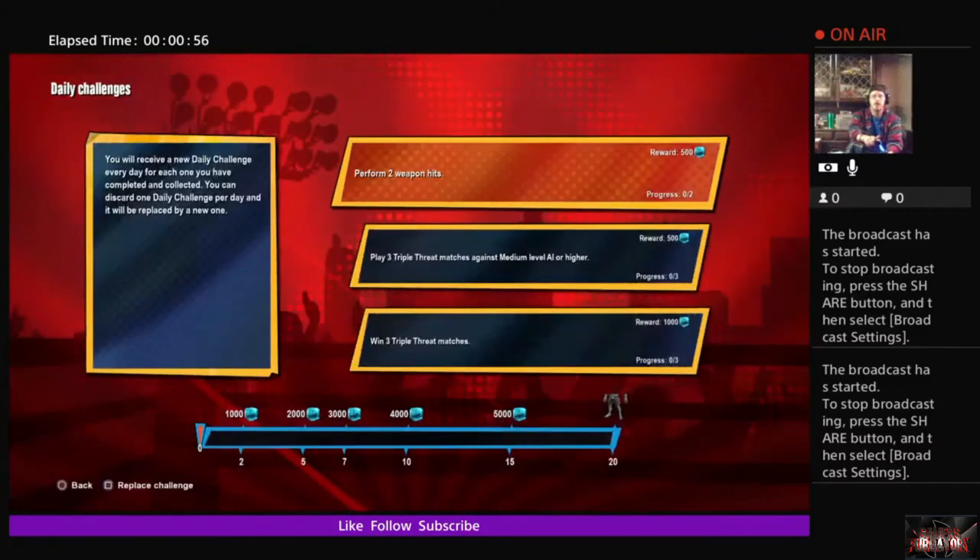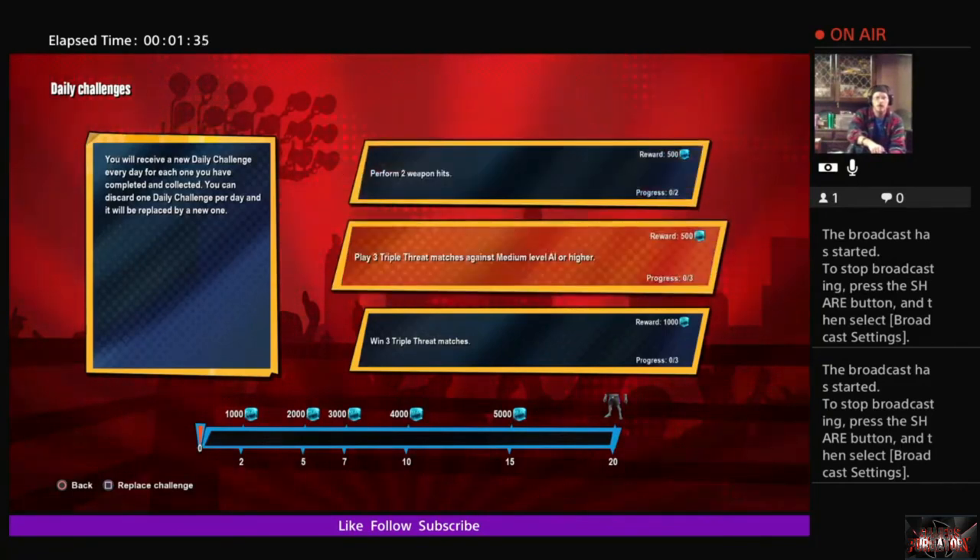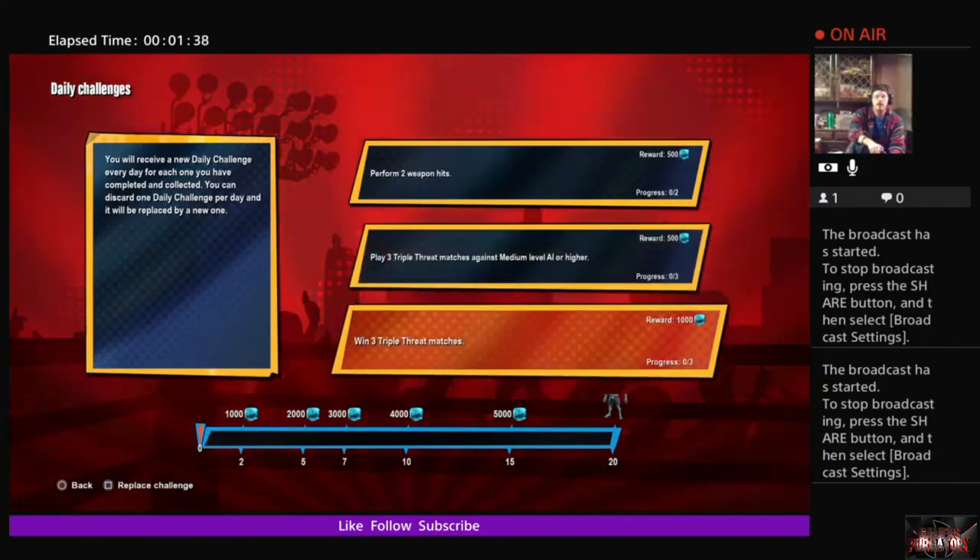When you go into that menu you're going to see something very familiar — you see this in basically Rocket League and Fortnite as well, which I feel very comfortable with. There's a little meter at the bottom that will show you your progress and what you unlock as you complete these daily challenges. For example, just like Fortnite, daily challenges are like 'perform two weapon hits,' play three triple threat matches against medium level AI or higher, and then win three triple threat matches. Those two can go hand in hand quite easily, and as you beat those you go up in that meter and unlock cosmetics and stuff outside of the store.